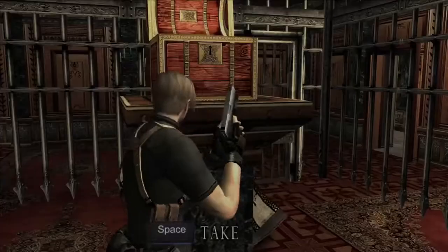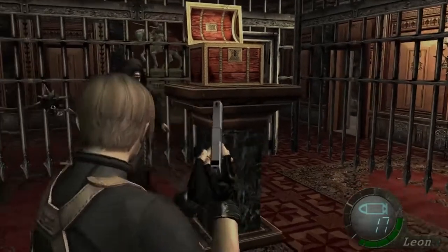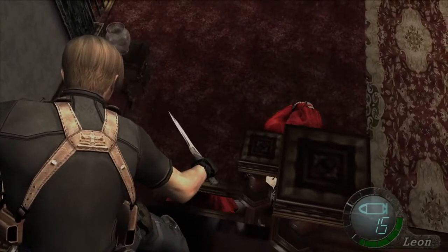After dealing with him, go back to the chest in the cage and open it. Inside is a treasure that you can sell right away for a hefty amount of pitas. There isn't much to say for the next room — just kill the enemies and take the RPG.